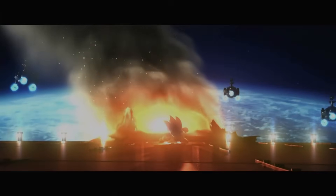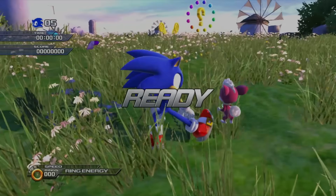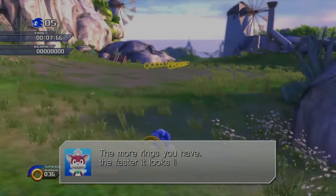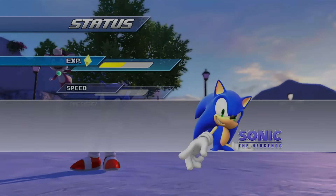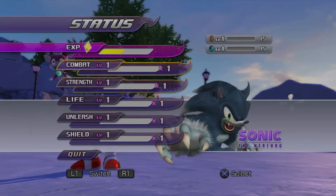With that said, let's watch the opening cinematic, our introduction to Chip, and head right into the intro stage. This whole level is mostly an introduction to the controls. We're given plenty of safe space to get used to boosting, but it isn't actually necessary for any of the obstacles. So no challenges yet. For XP, there's no point in using it on ring energy, and I wanted to see if I could go without increasing Sonic's speed, so all of my XP went into the Werehog.